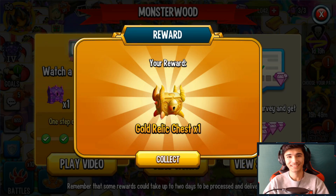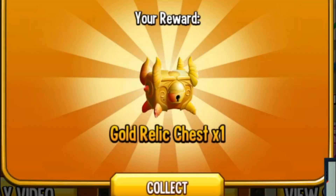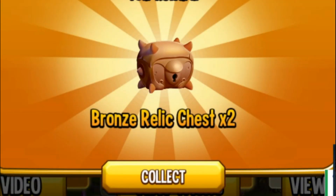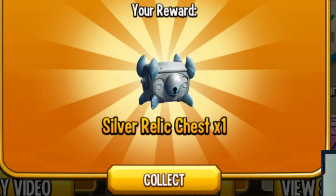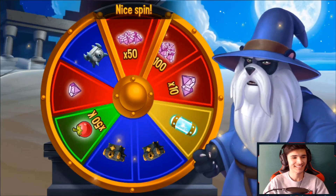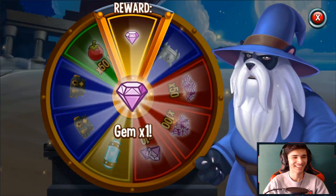We got a gold — not bad! Another gold relic, baby, let's go! Another gold relic — chest three, gold relics in a row. Let's do a quick little spin and see what we're gonna get out of this. All right, thank you!